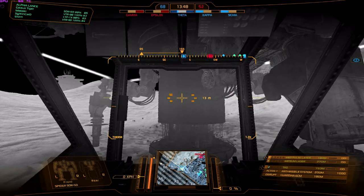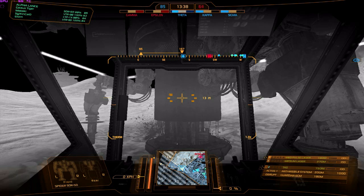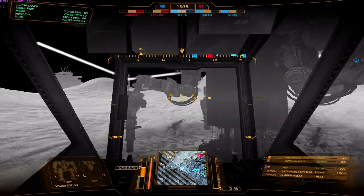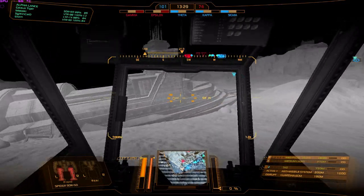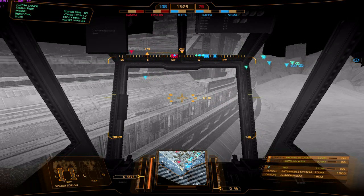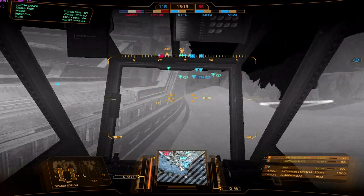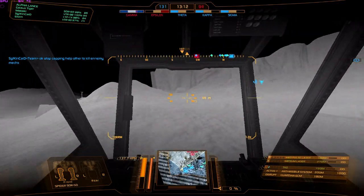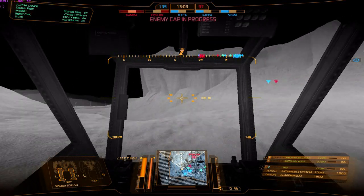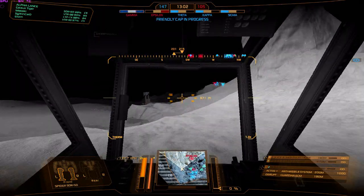Each light mech has a quirk. The Spider has a lot of jump jets — it can jump so much and so far, it's pretty ridiculous. It also has extremely good maneuverability and agility. The variant I'm running can also carry ECM, which is optimal for a scout mech, especially when supporting LRM boats with TAG. ECM keeps other players from being able to target you unless they're within roughly 150 to 180 meters — they have to get that close before you show up with a target triangle above your head.